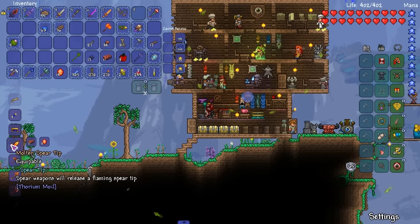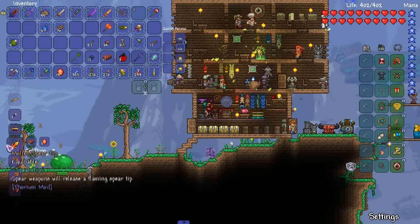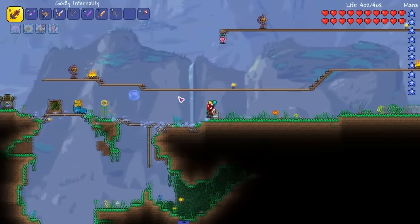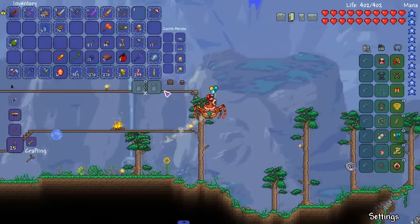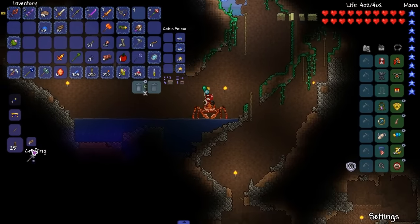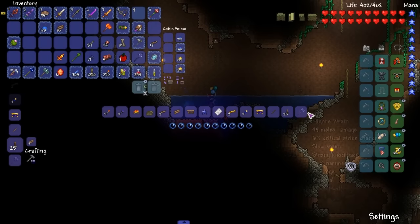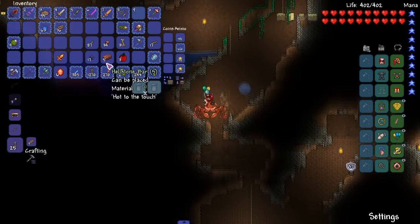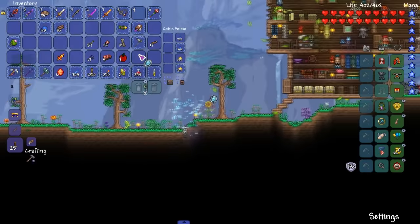Molten spear tip — we want to make that too. Now we don't even have a spear, so we're going to have to find something to fill in for a spear right now. That's what needs to happen. Boom — there's the Knight's Wrath. Oh shit, it's cursed! Awesome, love cursed weapons.